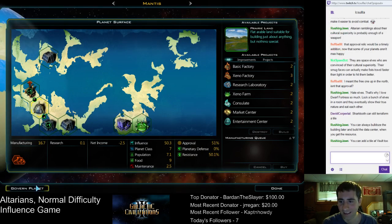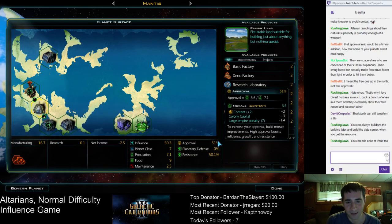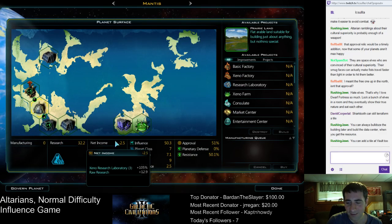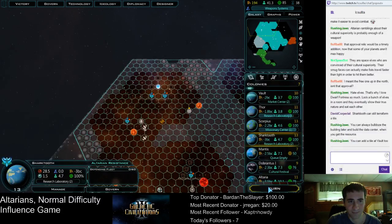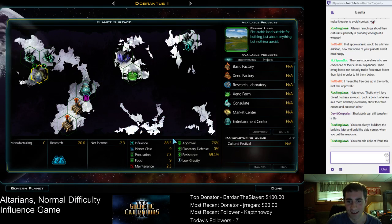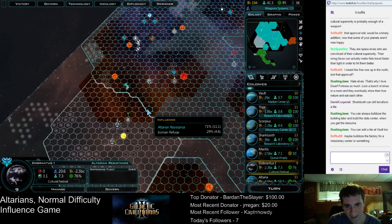Here is Mantis — Mantis has finally finished upgrading its labs to Xenolabs. Which is a little slow, but now we get the 100% research bonus. We really want to improve morale here because it's only at 51%. Population is still not maxed yet either. Now we can go over to research — 32 research per turn is pretty good for a tiny little planet like this. It's not bad.